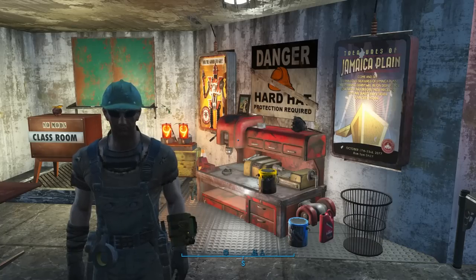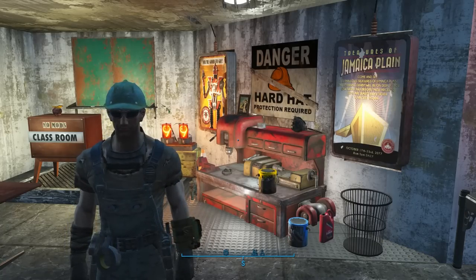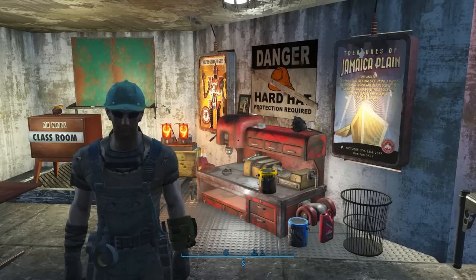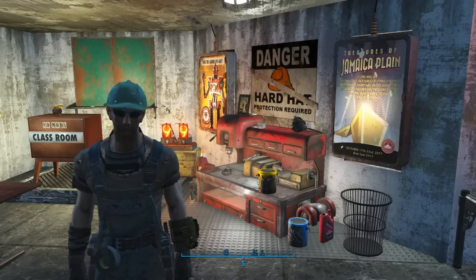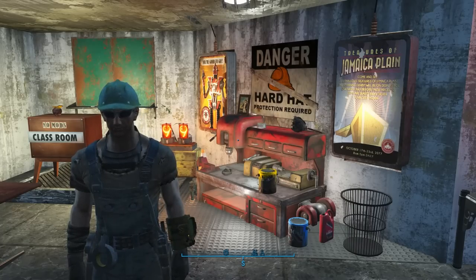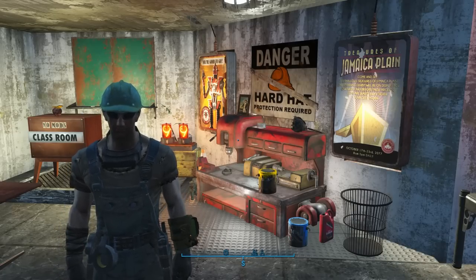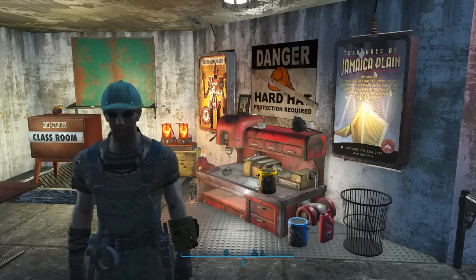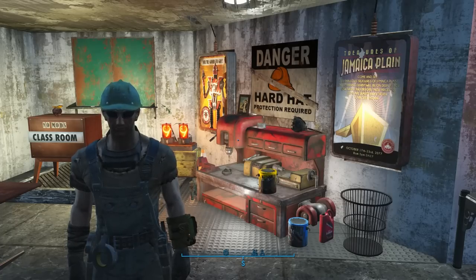The very first settlement I tinkered with was the Red Rocket, as most starting players do. Then I tried to build something over at Abernathy Farm, and I ran out of settlement space just building a concrete wall around the place and adding some floors and stuff. So at the time, I sort of gave up on settlement building for a while. I was still posting trivia walkthroughs and the occasional Fallout extra credit video. I hadn't really gotten into building yet. Then I started watching some YouTube videos and learning some of the tricks of the trade.